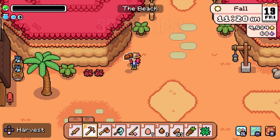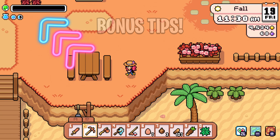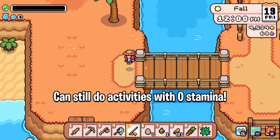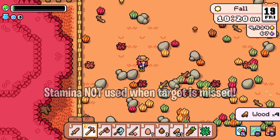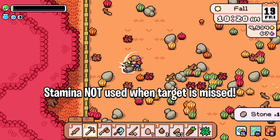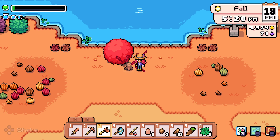A couple of bonus tips worth mentioning: even if your stamina is depleted, you'll still be able to explore, talk to villagers, and complete tasks that don't require stamina. Also, if you accidentally target the wrong tile while working, your stamina will not deplete until you actually hit the target, such as the rock, wood, or plant.